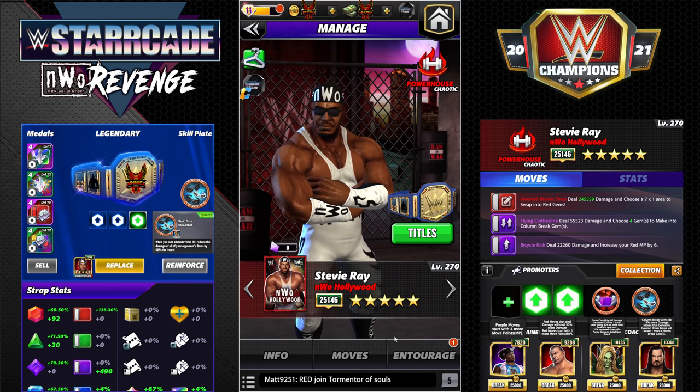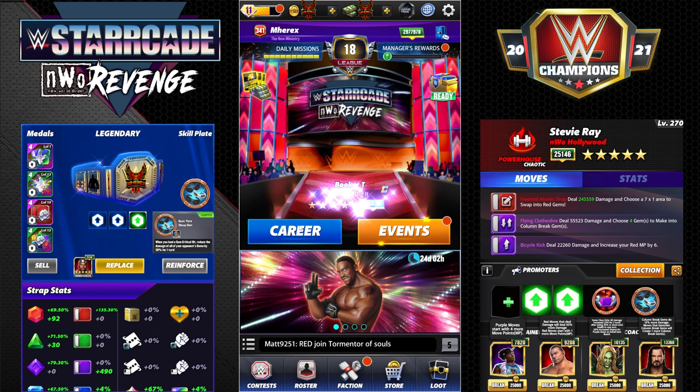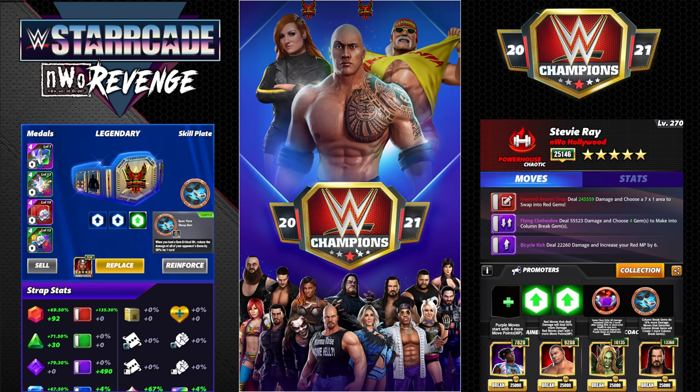Let's get out here, take a look, and see what it looks like. We're going to be going against Ivar at five-star gold to give a good look, so we're going five-star versus five-star, powerhouse versus powerhouse.